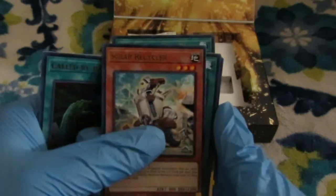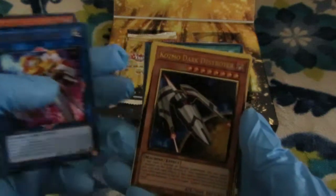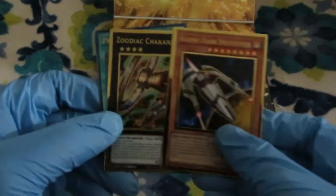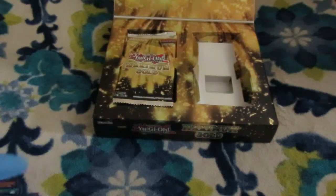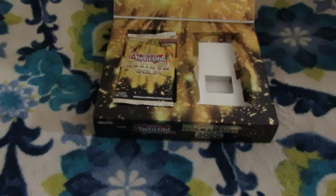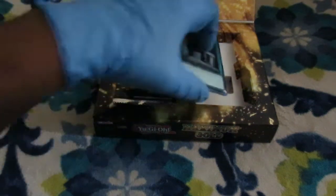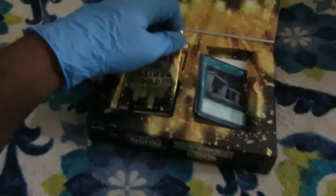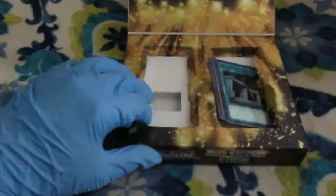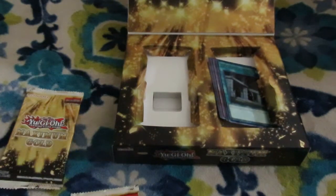Scrap Recycler for the budget Orcust deck, another Machine Dupe, another Traptrix. This is like my fourth Cosmo — are you serious? Another Chalkahine and Pre-Preparation of Rites. What rituals got support recently? Oh, that's right — Nekroz. Nekroz is getting support in Selection 10, and the new Nekroz support looks pretty clean.